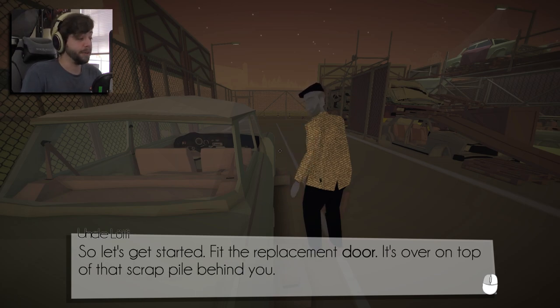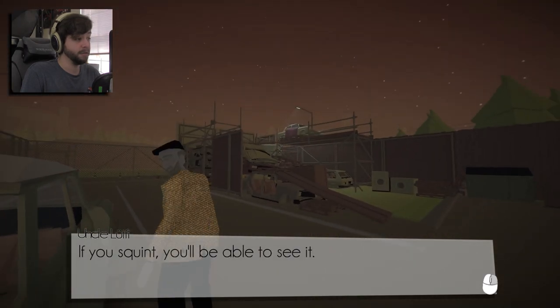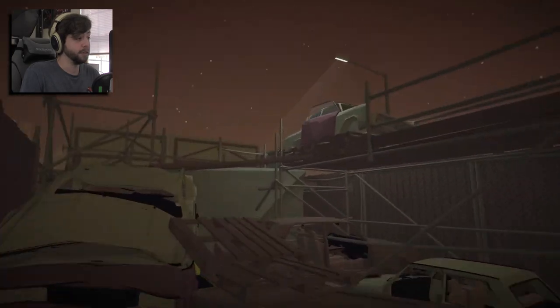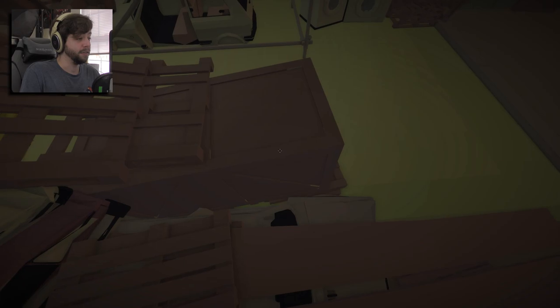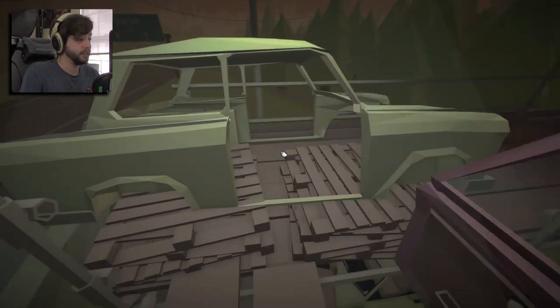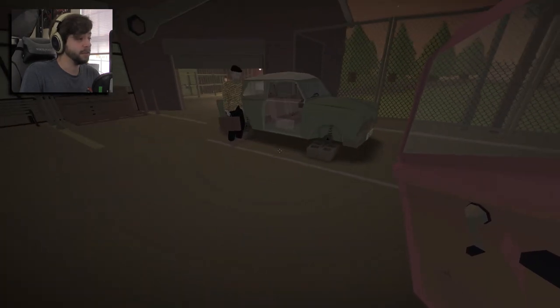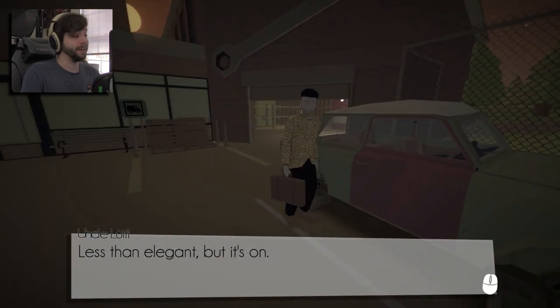First the replacement door — it's over on top of that scrap pile behind you. We can zoom in with a right click. There's no jump apparently; I don't know if I like that very much. All right, I've got a door, Uncle Luthoff. Boom, done. Less than elegant but it's on.